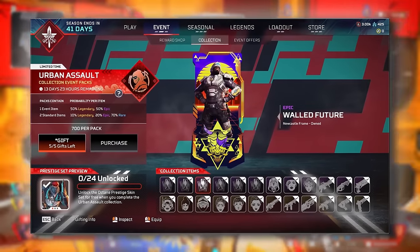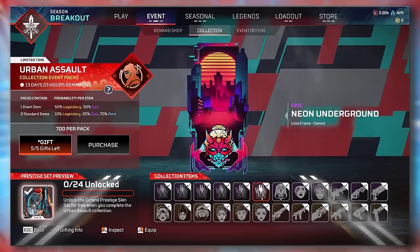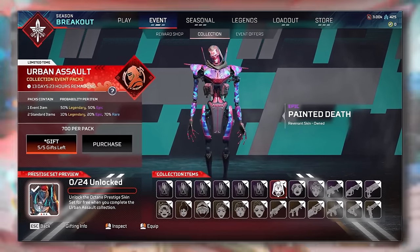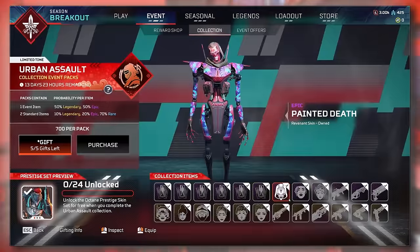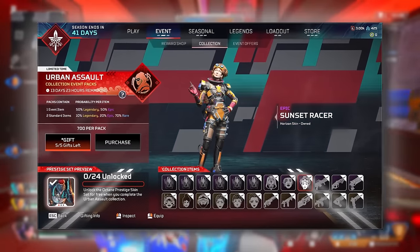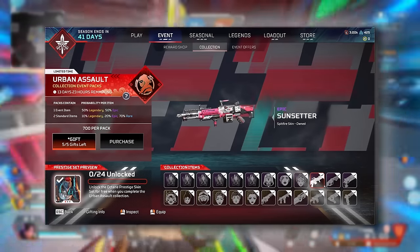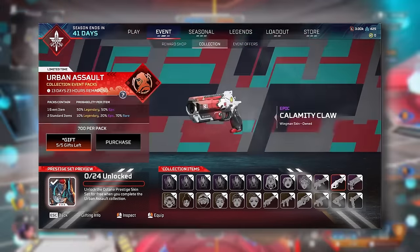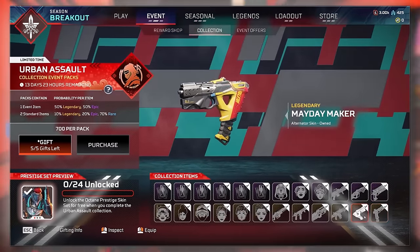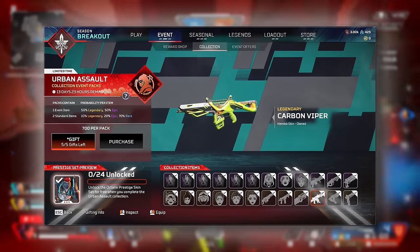Let's start out with some of the skins, courtesy of Cryo Rindo. There are going to be a ton of banner frames — a lot of them are epic — and we also have a couple of epic skins, such as Revenant's Painted Death, which a lot of people are really excited for. There's also Modern Flare for Seer and Sunset Racer for Horizon, who is going to be a key character in this event. Epics are also coming for the Spitfire, the Havoc, and the Wingman. Moving into Legendaries, there's a RE-45 called On Edge, the Mayday Maker Legendary for the Alternator, and the Carbon Viper for the Hemlock.